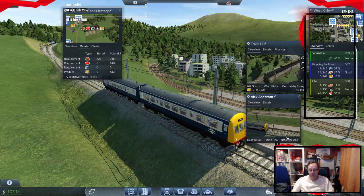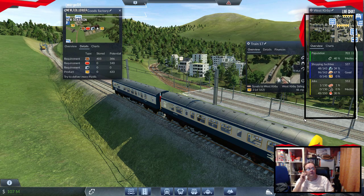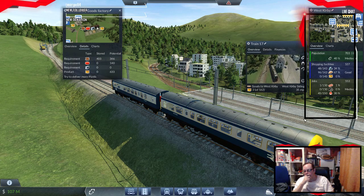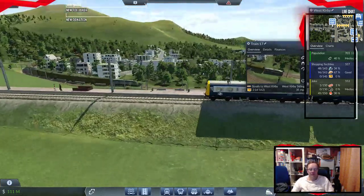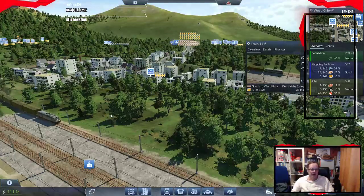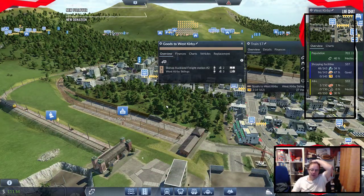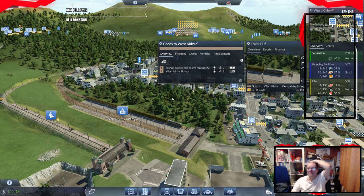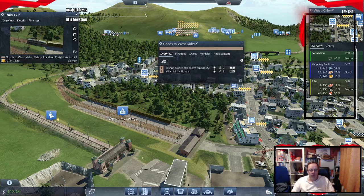Look at this guy — he's going home. Alex on his train. Here's the goods train, and hopefully that demand should now start to increase. I'm going to go and have a quick look at the factory where it's coming from, and then I think we're going to call it. So, it's dropped two goods off.